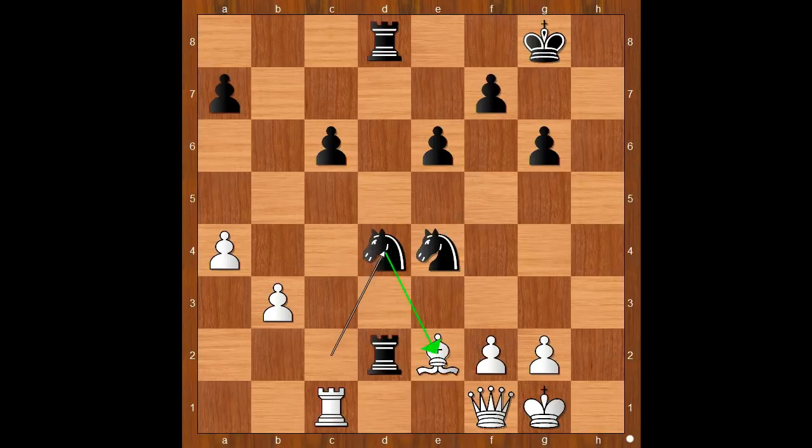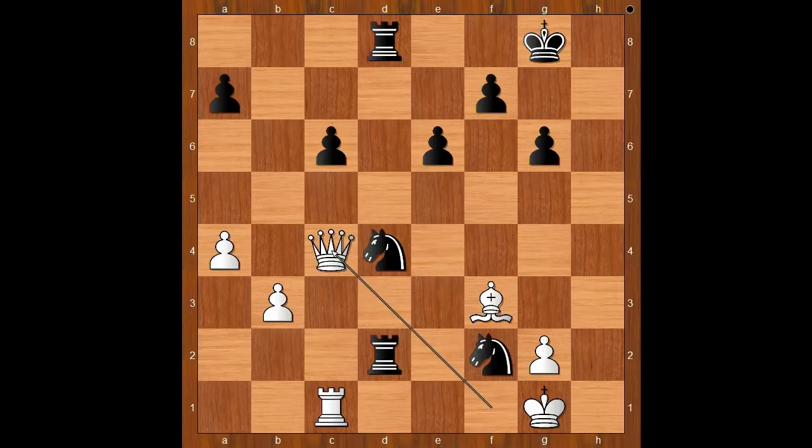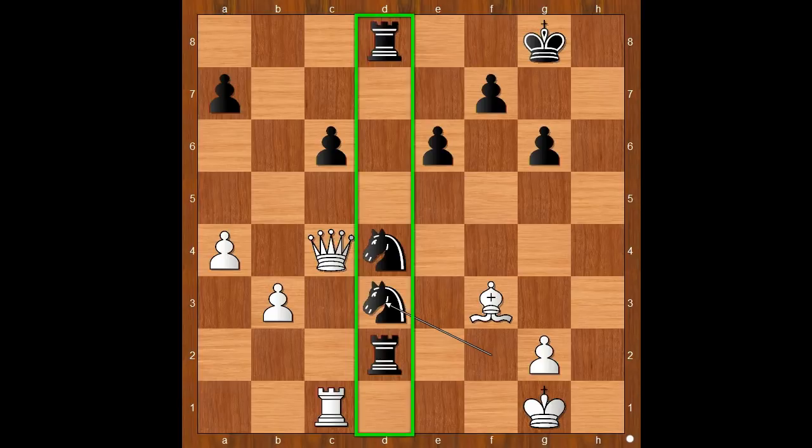Knight to d4, bishop to f3. If rook to e1, then rook to d5 and the rook may go to c5, f5, or g5 depending on what white does. So we have bishop to f3 attacking the knight, knight takes on f2, queen to c4, knight to d3. Amazing — black pieces have a party on the open d-file.